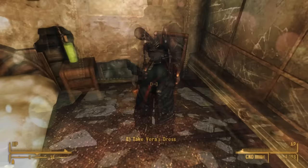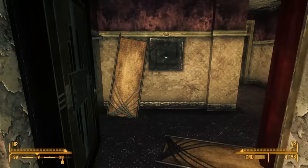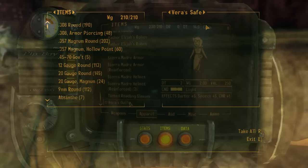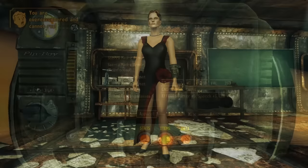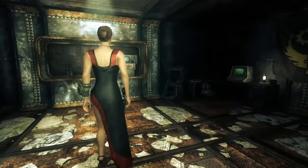Then there's Vera Key's dress. We find it on her skeleton — the dress she died in when she overdosed on Med-X. You can also find another copy inside Vera's wall safe, which we pass on the way to the elevator to the vault. This is one of the more useful clothing items because it gives plus 5 to barter, plus 5 to speech, and plus 1 to charisma. It looks amazing on female couriers, and on male couriers it looks like a black and red tuxedo — still great for passing difficult speech checks.